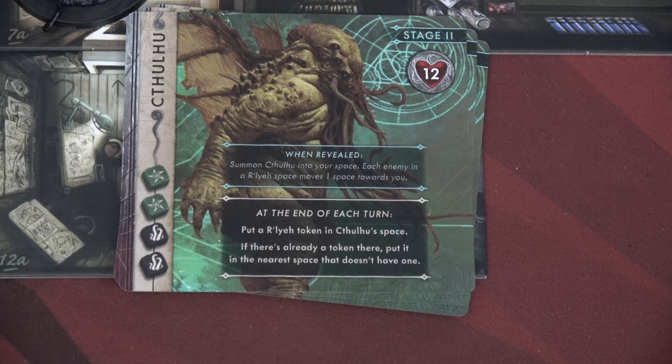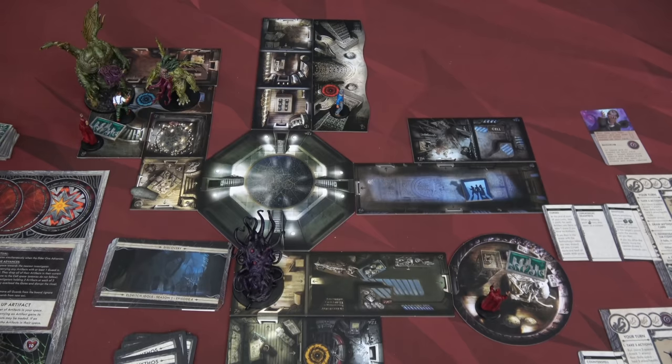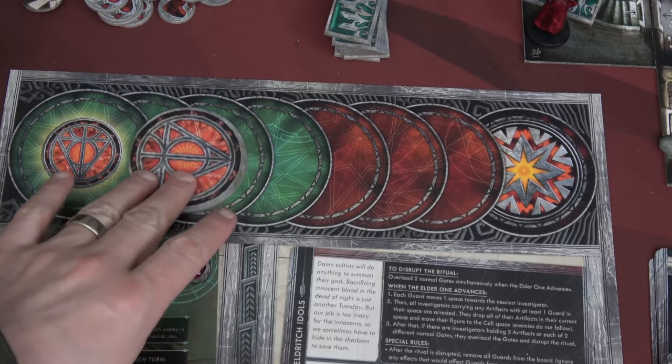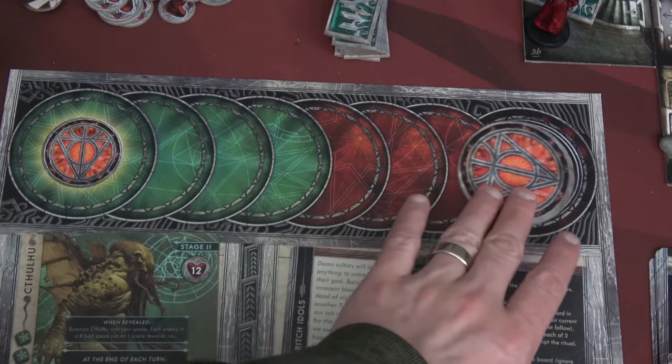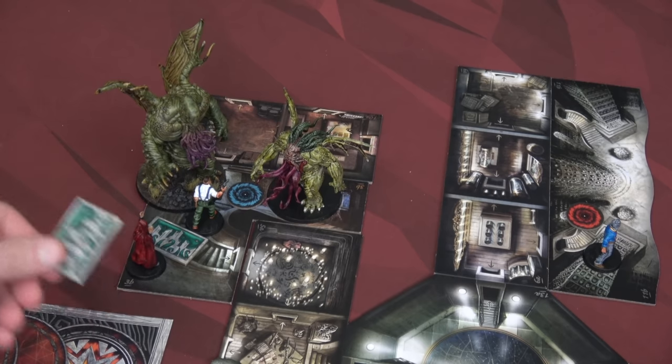Each guard moves one space closer to our investigators and none of them are in our spaces. We have two artifacts at two different gates — that is going to disrupt the ritual! We can remove all these guards. Let's go ahead and spawn Cthulhu on the board. When revealed, summon Cthulhu into your space. Each enemy in a Raleigh space moves one space towards you. We're in a Raleigh space and there's a cultist that will move towards us. Also, at the end of each turn, put a Raleigh token in Cthulhu's space. We now have Cthulhu and the star spawn right here — this cultist will move one space towards Maxim. Maxim might be in some trouble.